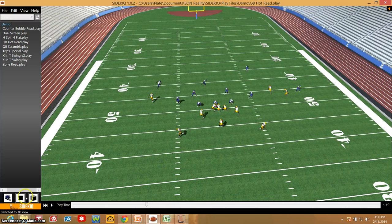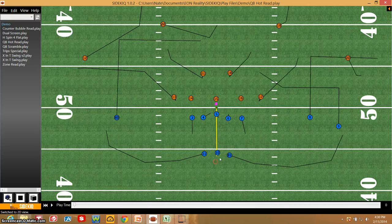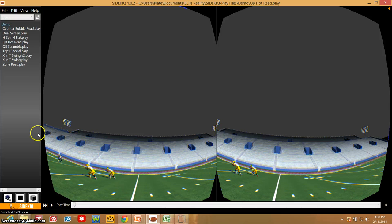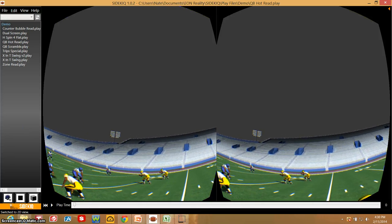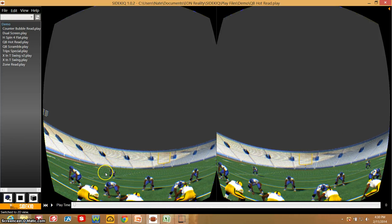If my program uses the Oculus Rift, it's real easy to select the Oculus view, click on a player, and select the Oculus mode. Now this is actually the right eye projection and the left eye projection. As that player looks around, you'd actually be able to see exactly where he's looking, and he's going to feel as if he was actually in the game. So now your guys can take reps of your plays, of your installation, against your opponents — game-like, game speed. Doesn't get much better than that.